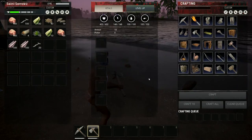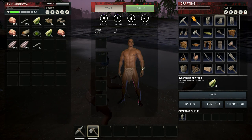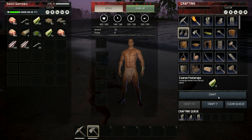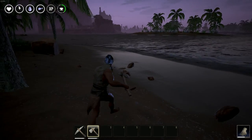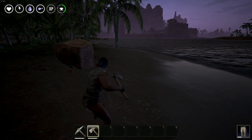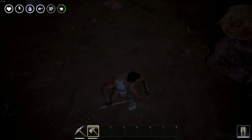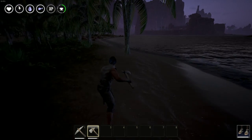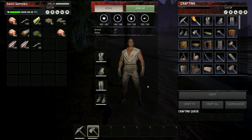Let's try to get a weapon. Actually, we probably should get clothes first. We're going to make a set of clothes, just so we're not naked and so we heal. There we go — nothing to scoff at. We're getting clothed. Now we're completely clothed.